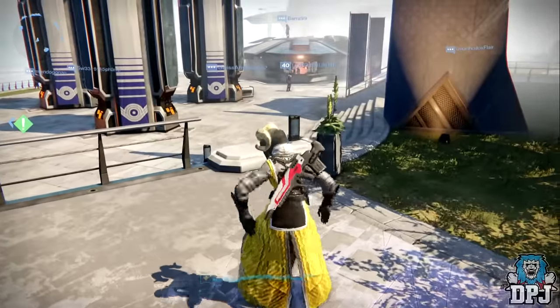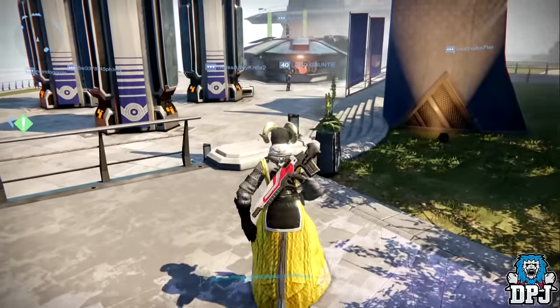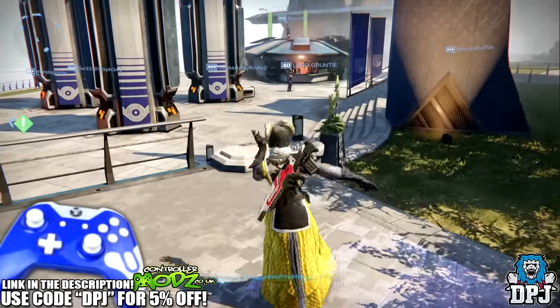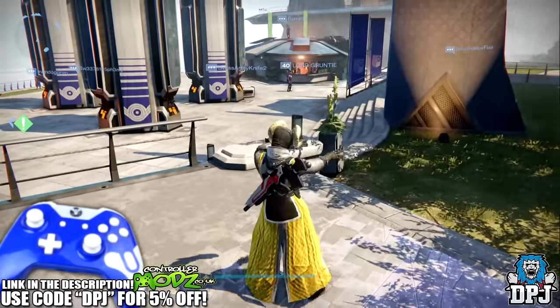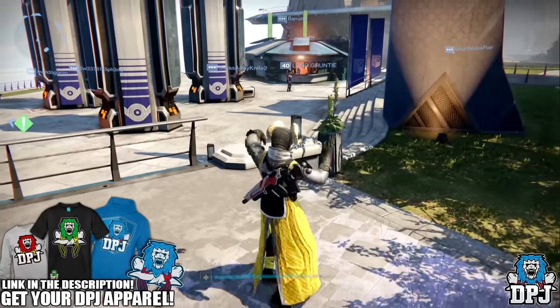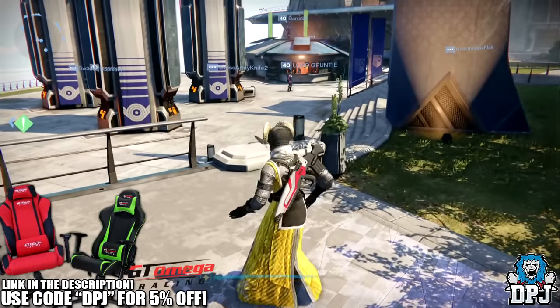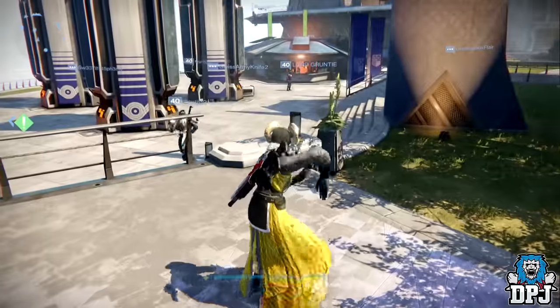What's going on guys, it's your boy DPJ here today with another Destiny video. Now we all saw that last clip from Game Informer's Fall Winter's Peak video posted about 2 or 3 weeks back — what they said at the end had many many people talking. So what happens when you hit them bells in the Iron Temple in that certain order? And what is that certain order?